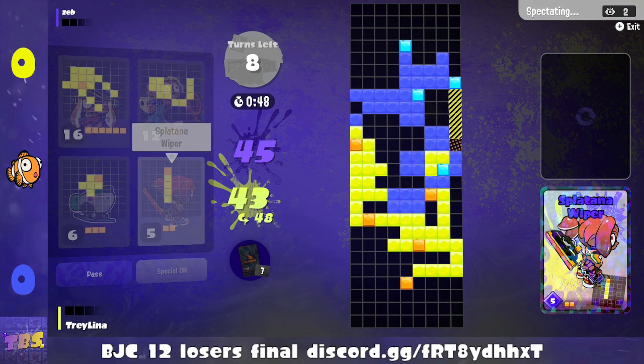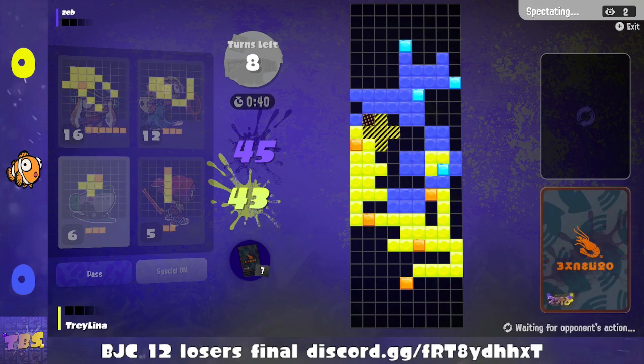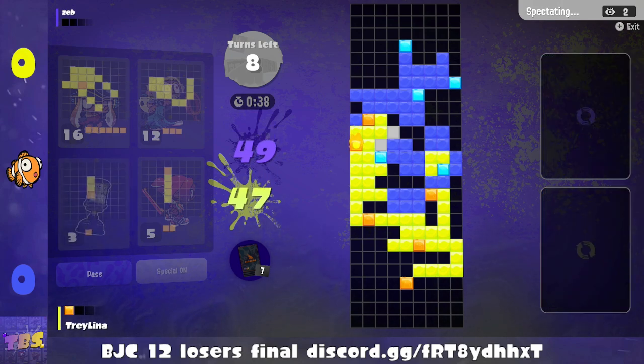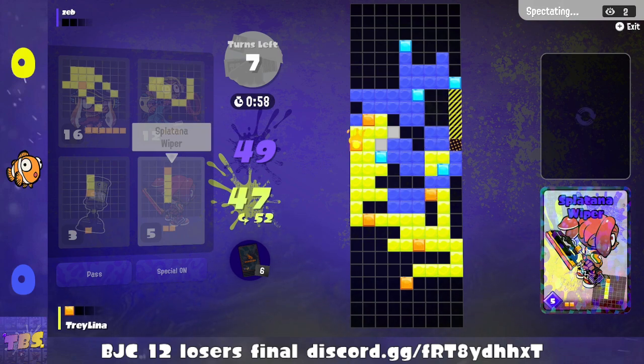Sometimes you just don't draw the cards you need. I did like the heavy splatling play though. He still doesn't have a good special block placement going on, but at least he was able to get more of the middle taken. It clashed with Dynamo, which is a 13 size, and heavy is a 12 size, so that worked out really good.